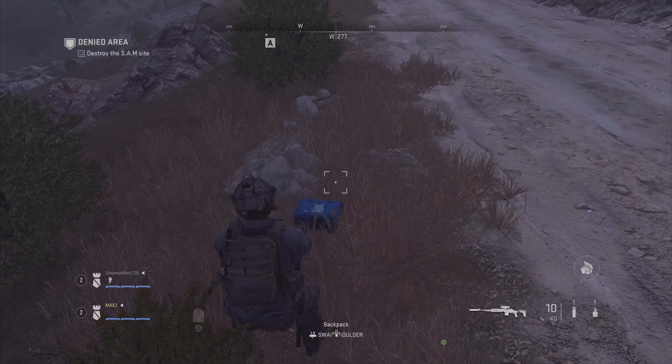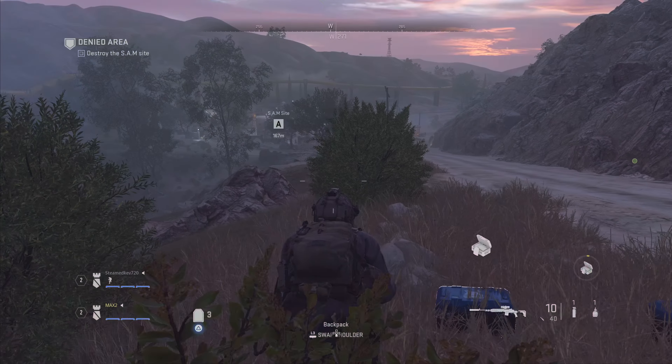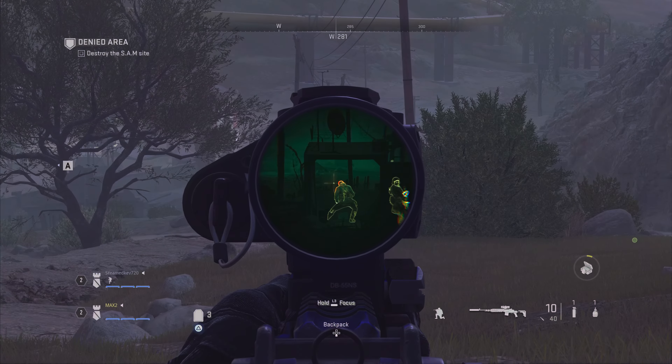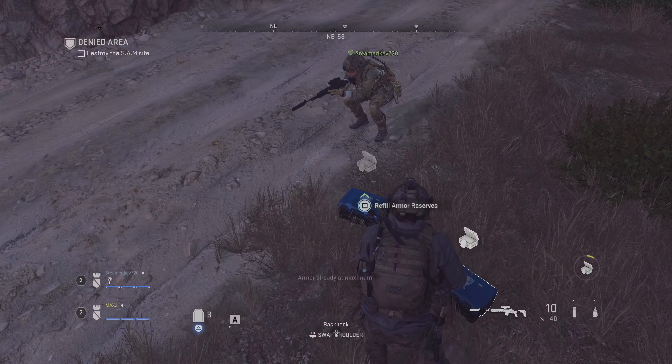Dropping some armor! Watcher 1 to Breaker, you are in the AO. I am tracking you now. Your first SAM site, Target Alpha, is down the hill. Get there, set your charge, and take it out. You are clear to engage all movers, but do it quietly.